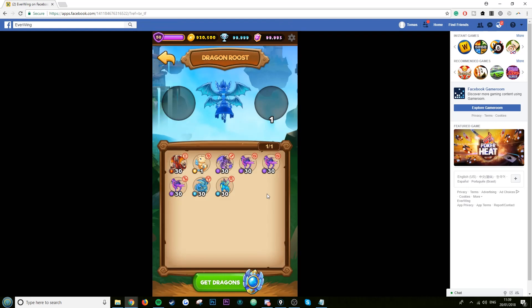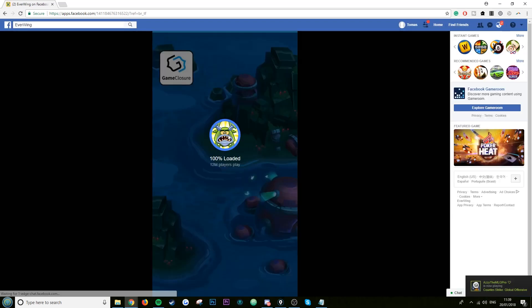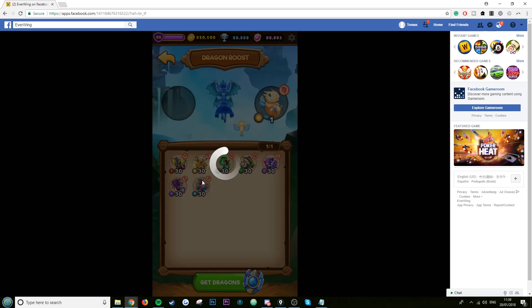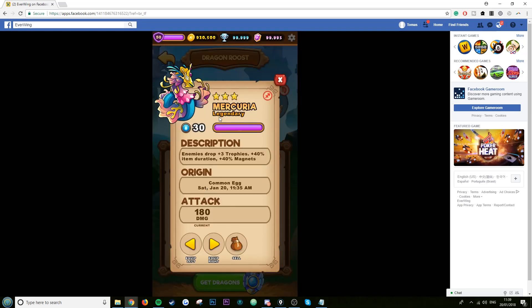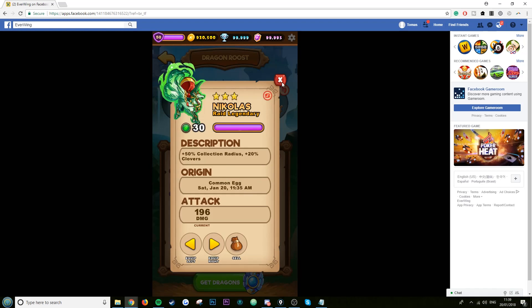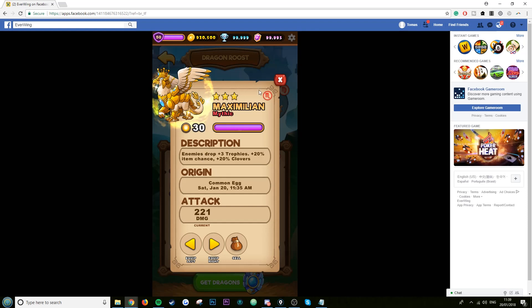Wait for it, then close the panel. The character should now be max level. Refresh the page and check your sidekicks. As you can see, the one I had before is still there and now we've got all seven new sidekicks.